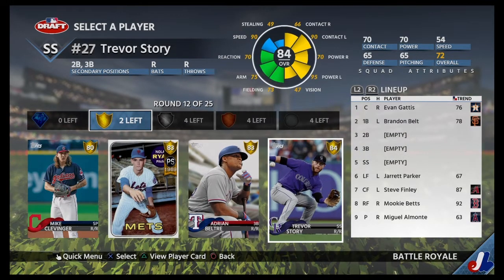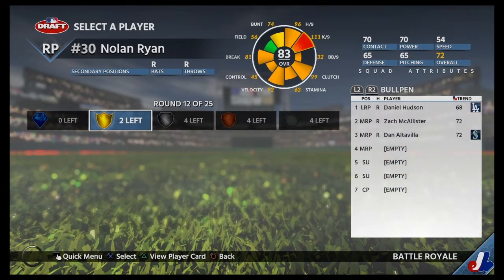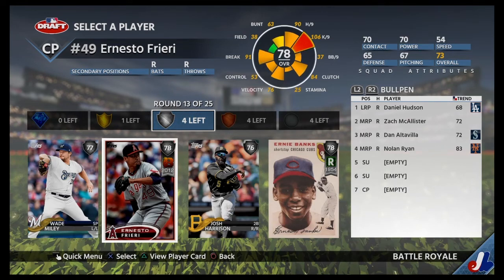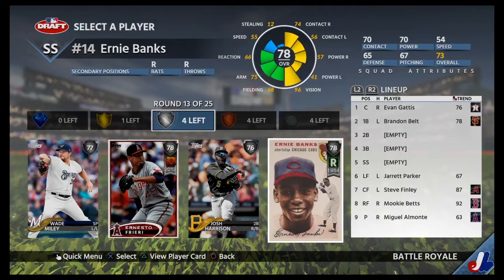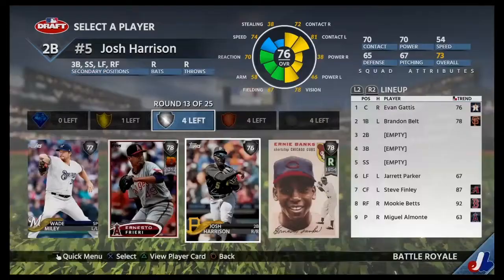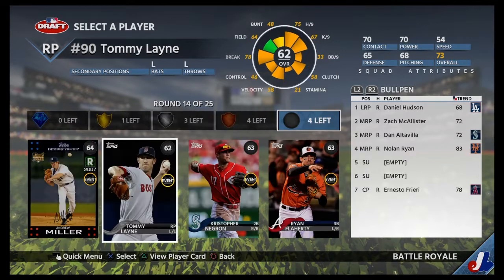Nolan Ryan, Adrian Beltre, or Trevor Story. I'll take Nolan Ryan that round. Ernesto Friere — Josh Harrison, how do we hit with him? Not too good. I'll take Ernesto Friere to add to our bullpen.